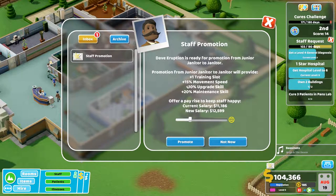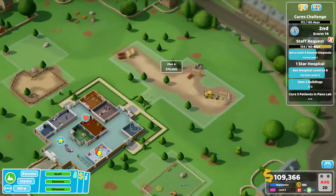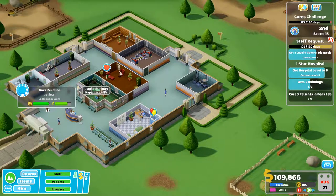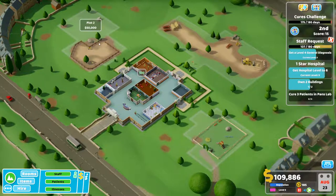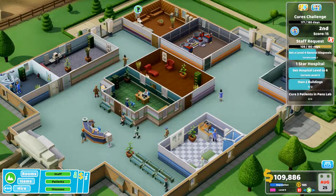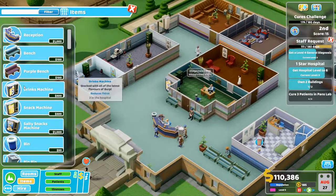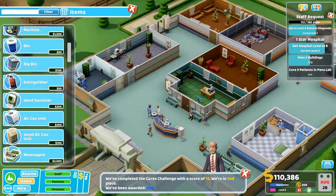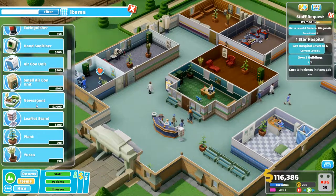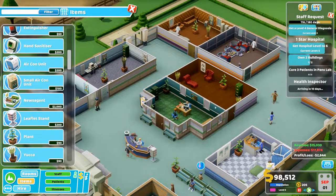Dave Eruption is ready for a promotion from junior janitor to janitor — offer a pay rise. Let's see if I can make him happy. How much does that take? About 14k? Yeah, that'll do — actually a bit less. Promote — yeah that'll do. Oh wow, this is pretty cool, I like this. The health inspector. Dave Eruption, janitor, looking for work. Let's buy — it's a lot of money. I might just wait for my money to jump up a bit first. It's the only thing I can buy to increase happiness on my board. Second place — I've been awarded 20k. Reduces boredom and increases happiness. I'll wait for now.